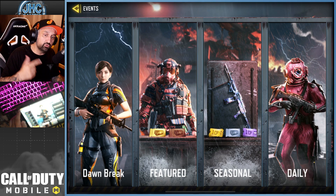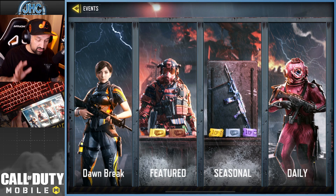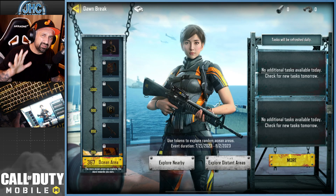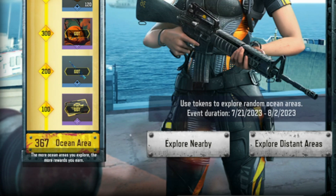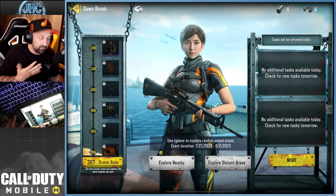It's part of the new Dawn Break seasonal themed event which just started tonight. You only have about two weeks — or a bit less — it ends August 2nd. In one day I personally got 367 ocean areas, and you need 1200 total for the Manta Ray skin.